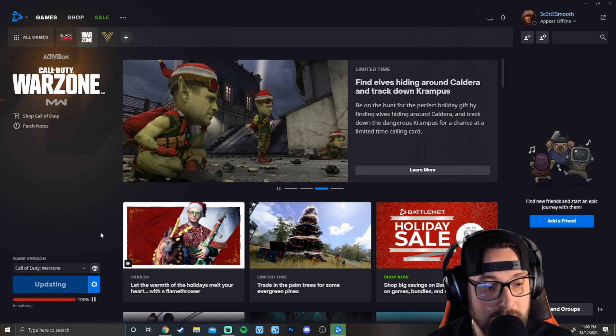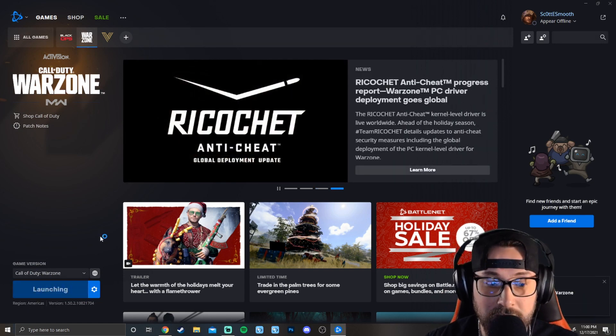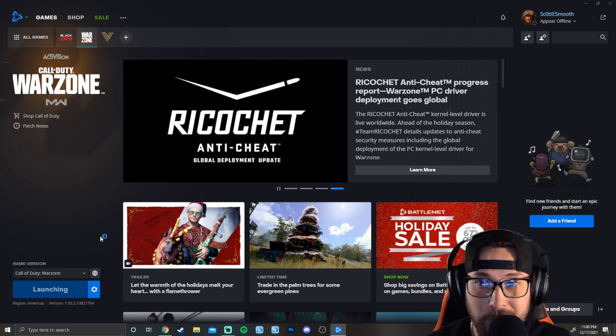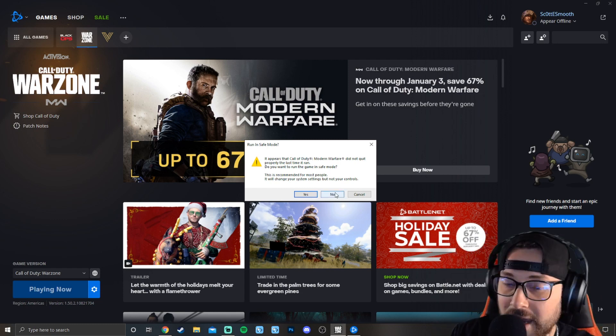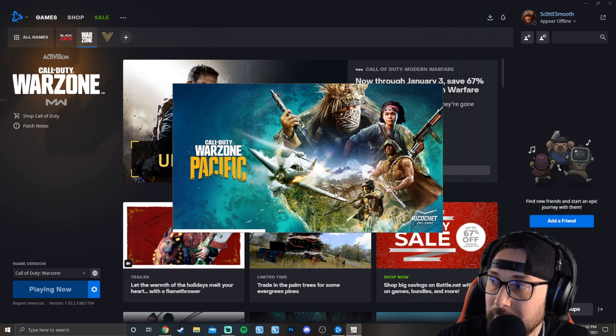Then it's going to give us an option to click Update, so we're going to click Update. It's going to be really quick — maybe just a couple of seconds — and then we're going to hit Play and cross our fingers and hope that this works. You'll get the 'Run in Safe Mode' prompt; you can hit Yes if you want, but I'm just going to hit No so it doesn't change anything.